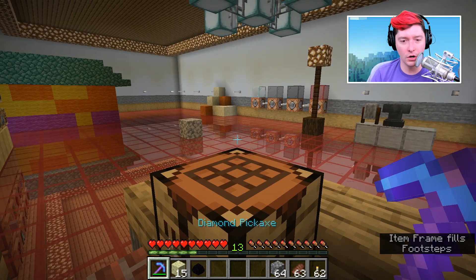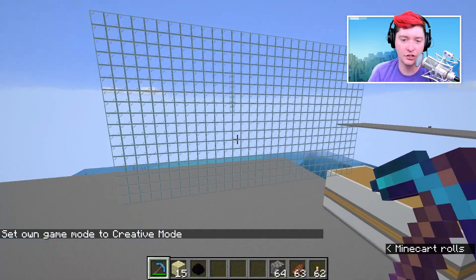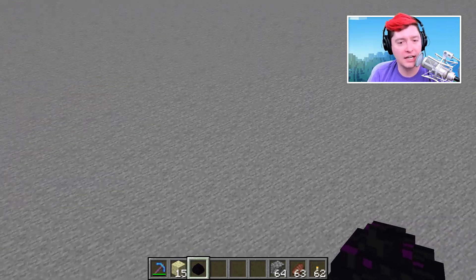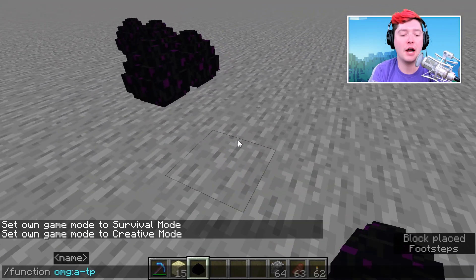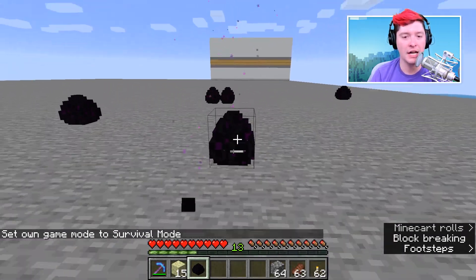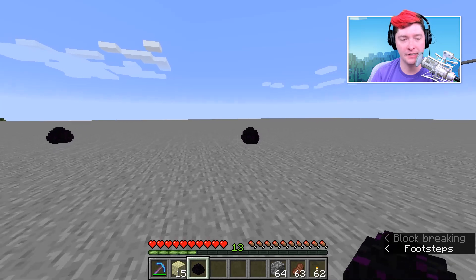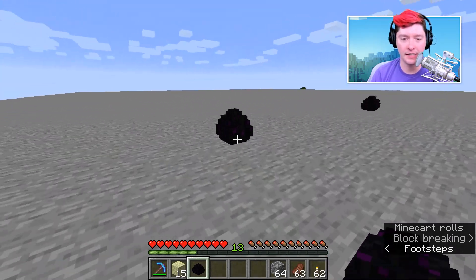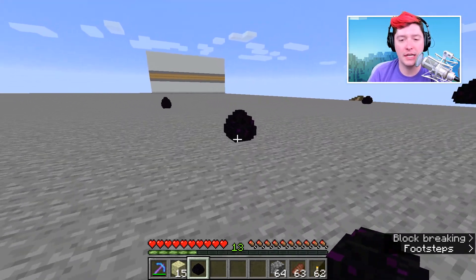Let's go back into the overworld and switch back into creative mode. This is a little area I have set up to show how to break this thing. The technique we're going to use is using the dragon egg's own behaviors against itself. So every time you try to touch a dragon egg, it will try to teleport itself within 15 blocks in any direction, and within seven blocks above or below. So if we can use that code to make sure it has no possible place to teleport to, then we can make sure that we can mine it.